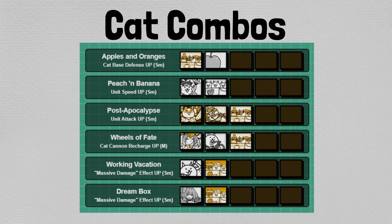Next, we have Wheels of Fate. This is a cannon recharge-up. It involves Empress Kronos, Tricycle Cat, and Cat Gang, and allows the cat cannon to recharge 10 seconds faster. I actually think cat cannon recharge-ups can be fairly useful on specific stages in combination with specific cannon types — namely zombie stages with the corresponding holy cannon. However, for most general squads, having a 3-cat combo applied to cannon recharge time won't make very much sense for most of your gameplay.